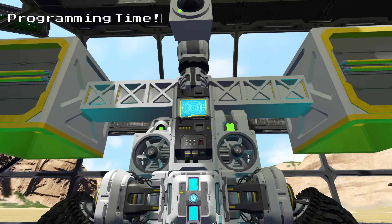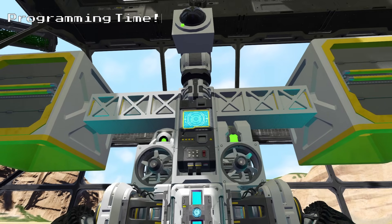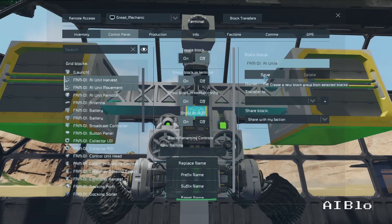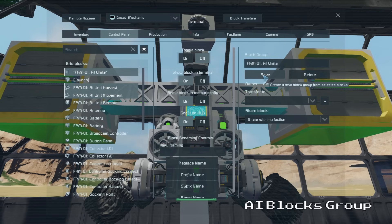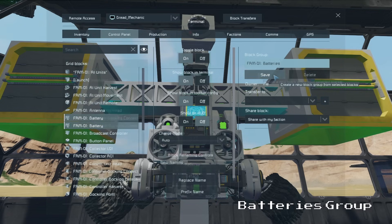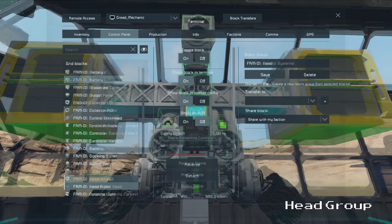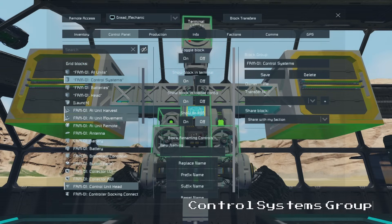Now that we have all those extra parts in place we can move on to programming everything. If we head into the control panel we can start setting things up. First we are going to need to make a few groups to help condense our programming: a group for our AI blocks, a group for our batteries, a group for our head rotor and hinge, and lastly a group for all of the blocks we want to turn on and off when the robot docks with the farm.